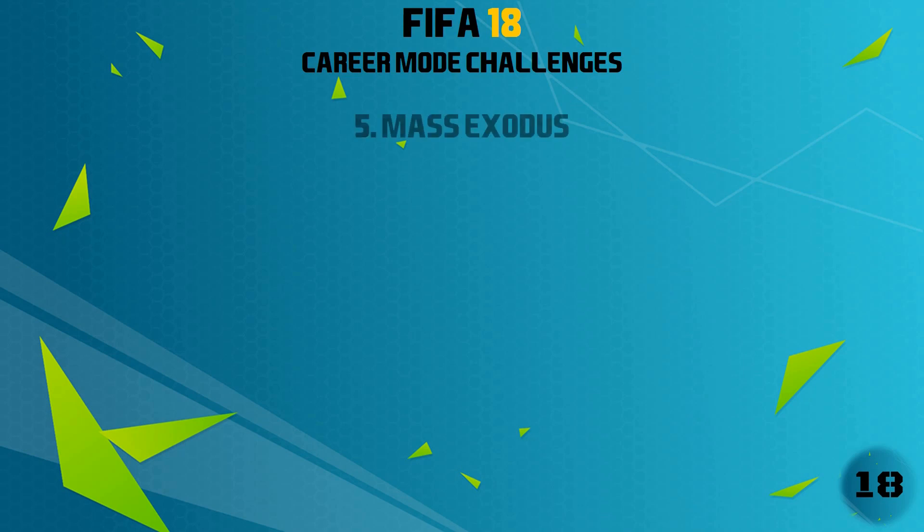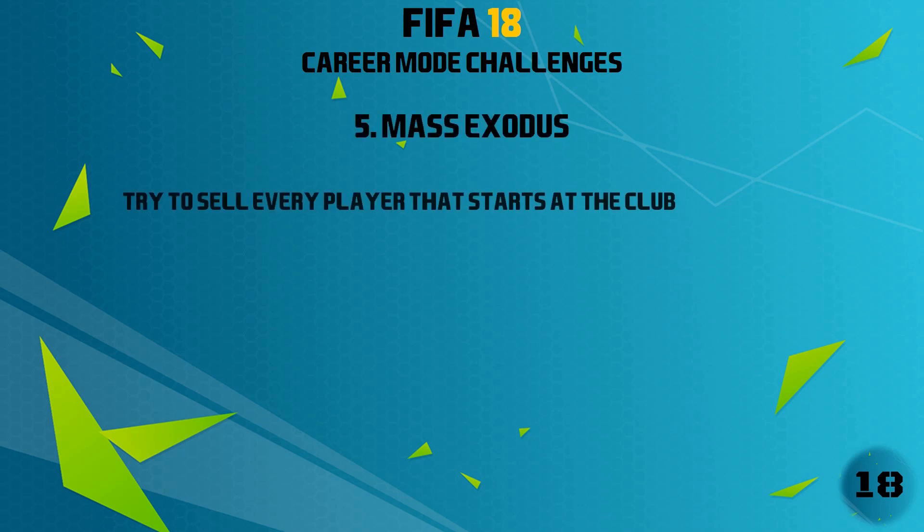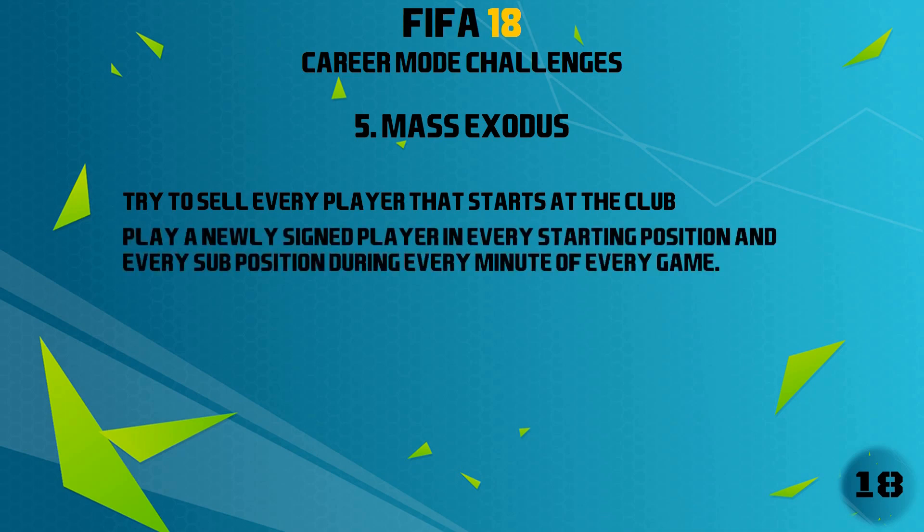And finally, challenge number five is mass exodus. The objective is this: try to sell every player that the club has originally. Then you have to play a newly signed player in every position — every starter in the eleven and also every substitute — in every game of the season. Don't worry if you can't sell a player because he's just transferred or you can't find a buyer, that's fine, but as long as you don't play them, all players have to be new signings playing in every minute of every game of the season. Then see if you can still live up to the objectives that were set for you at the start of the season by the board.